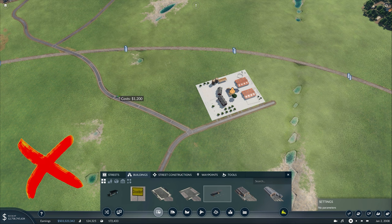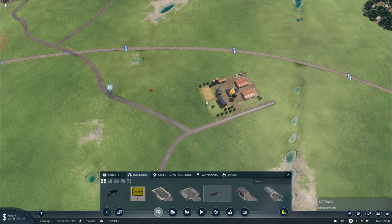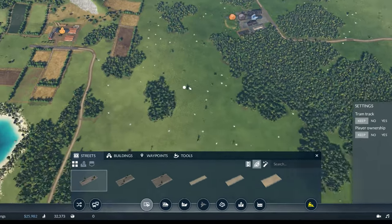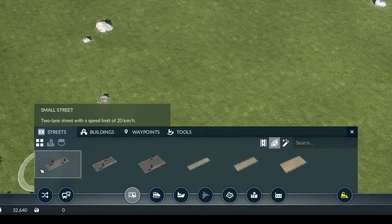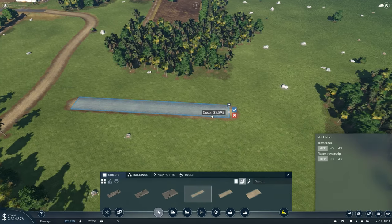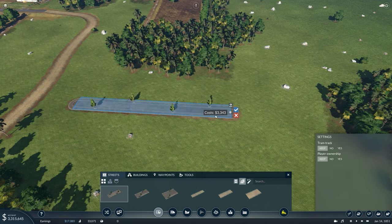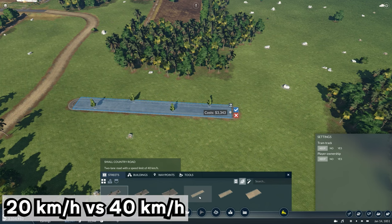That's a speed-running strategy and it isn't for playthroughs. You're just going to have to end up rebuilding later on, so don't do that. Going to roads and then streets, you can see all these different types of roads — we have streets and country roads. Country roads are a little bit more expensive at 3,800 versus 3,300 for the city road, but the city road goes much slower. The small country road goes double the speed limit: 40 versus 20.